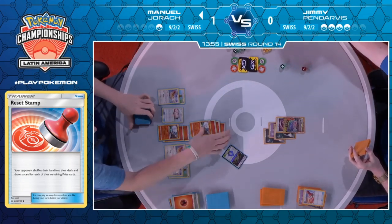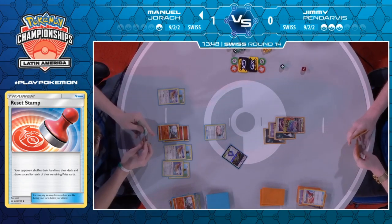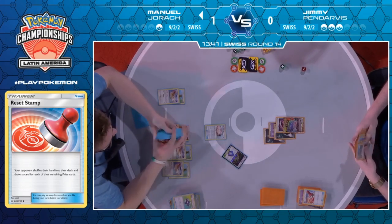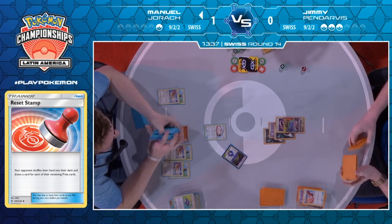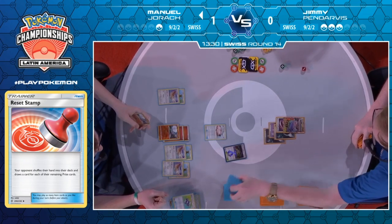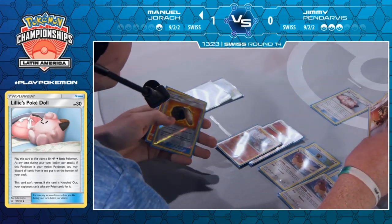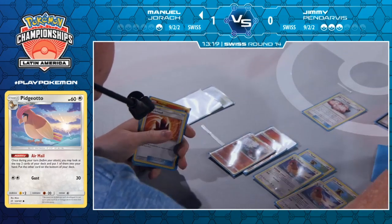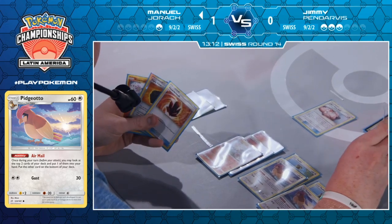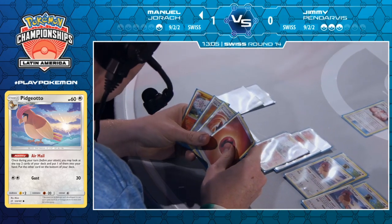Can Jimmy lock Manuel's hand down to one with that Reset Stamp? If so, Jimmy does have a chance of extending this to game three — however that seems unlikely, as there are still three Pidgeotto in play for Manuel, meaning three additional cards drawn and he gets to pick what he draws. It looks like a Pokégear was also picked up. Jimmy doing all he can — he's going to take the active knockout and force Manuel to have a bunch of stuff. But there's a Poké Doll, so now he has two turns to accumulate this combo. Manuel has built his deck very, very cleverly — these Poké Dolls have been monstrous.